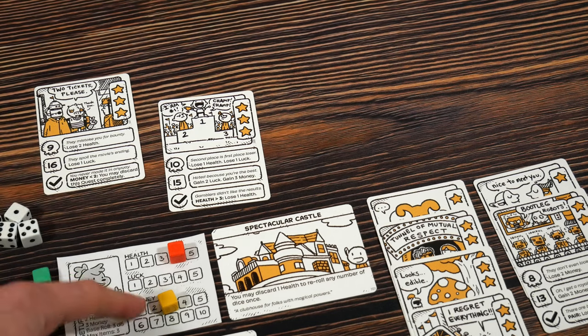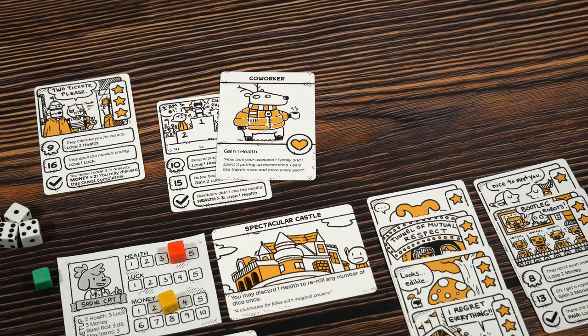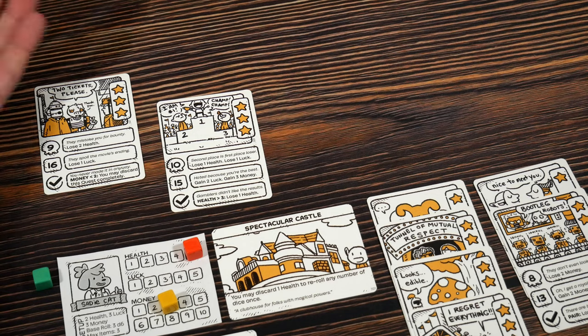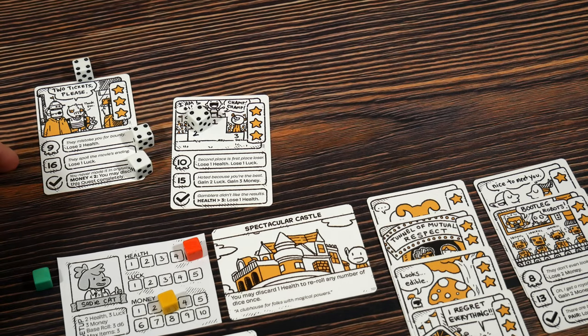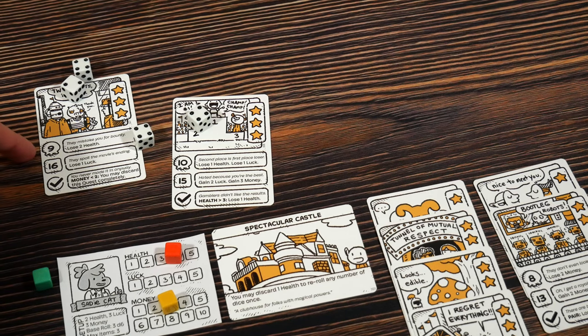For the next quest I spend three money — going from six down to three — to add another D6, upping my odds of hitting 16 or above. When we pay money, we also get a companion: the co-worker adds one health. We roll and get 13, not close enough to succeed. I use my multi-ticket to re-roll but still can't make it. Then I use the Spectacular Castle environment to discard a health and re-roll one die. We get 14 — still sitting between the two values — so the card is discarded and we lose out on the VP.